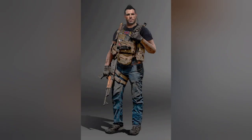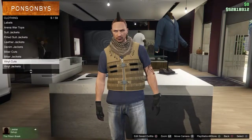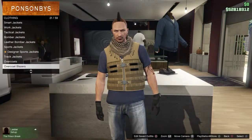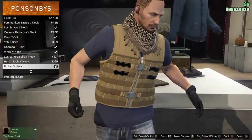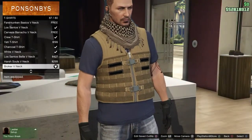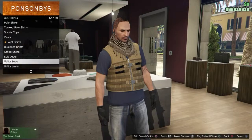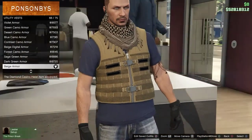This next outfit I've got for you guys is going to be Soap. And with the clothing that Rockstar put in GTA Online, this outfit actually came out pretty good in my opinion — very proud of this one. It seemed that Soap had either a black or dark navy blue t-shirt. So head over to t-shirts and get the Broker V-Neck Tee. Then after that, head down to utility vests and purchase the beige armor.